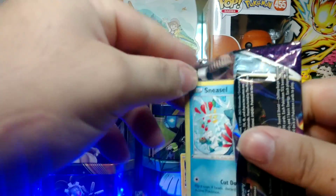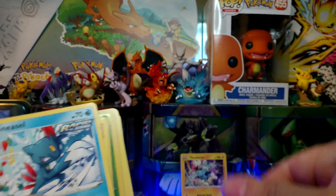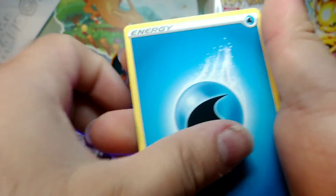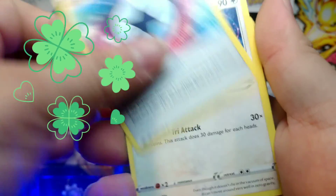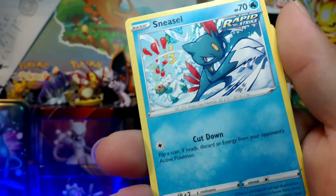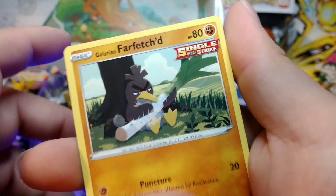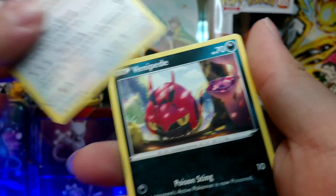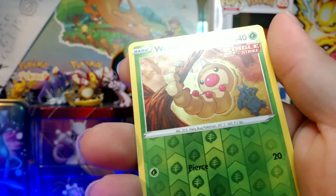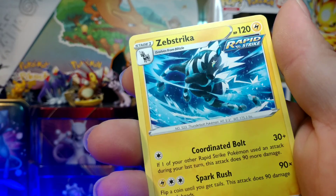I think I'm really gonna have to start using scissors with these packs — that's ridiculous. Code card, Water energy, Lucky energy, Porygon 2, Raboot. Sneasel, Galarian Farfetch'd Single Strike, Furfrou, Centipede. Spheal, reverse holo, Weedle. Final card — Suicune non-holo. Kingdom gains.